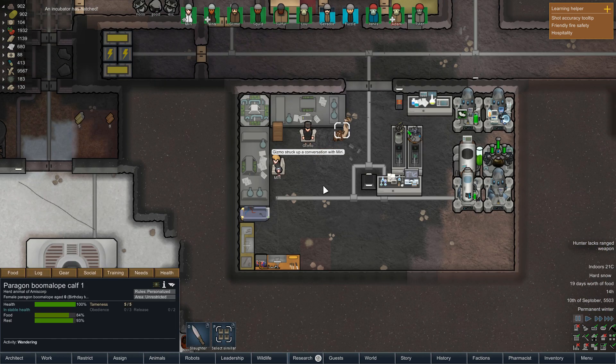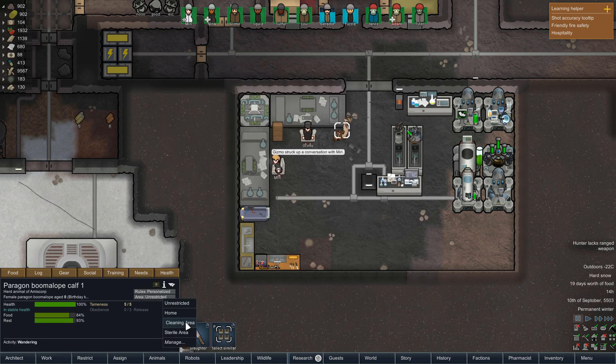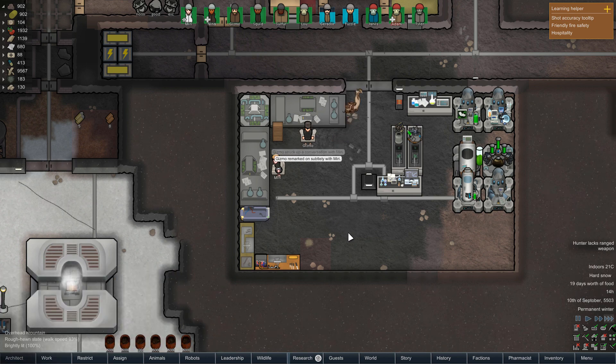Incubator's hatched! A Paragon Boomalope Calf. This tall, lean ungulate usually acts as the dominant individual in a herd of boomalopes. More resistant and stronger than regular boomalopes, the Paragon Boomalope also carries greater quantities of unstable chemical-filled sacs, so no predator wants to even get close to them. So they do explode when killed with greater force than regular boomalopes — we're going to have to watch out for that. And they do make chem fuel just like usual. You're going to stay indoors, I think. That's pretty cool.